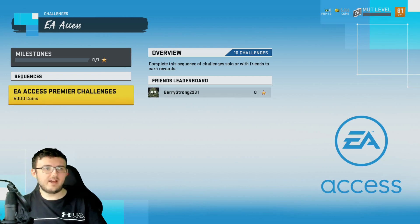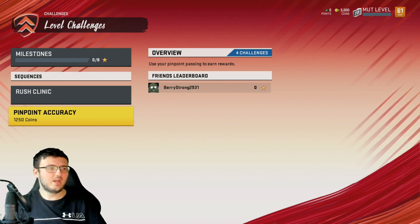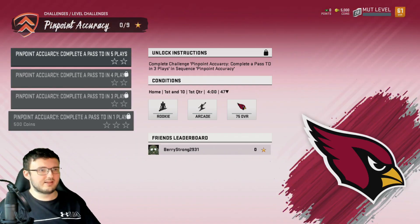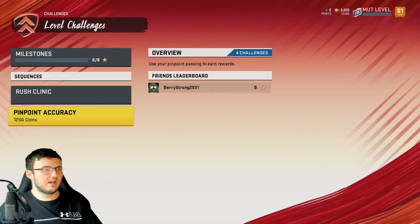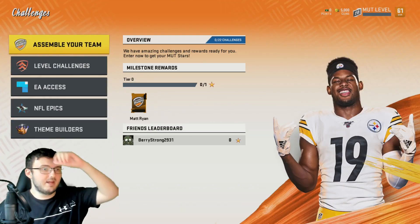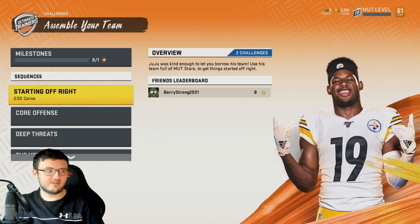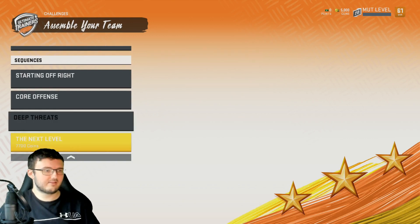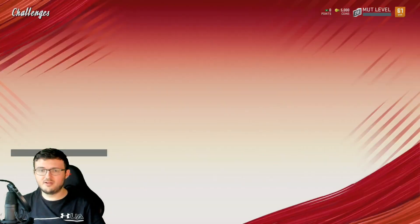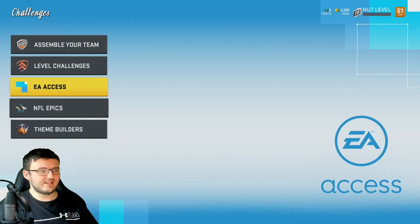Going back to Theme Builders, we have no sequences right now because we did not select our Theme Builder yet, but we'll do that in one second. You do receive 5,000 coins for completing this, plus a star, which is going to help you out. We also have Pinpoint Accuracy, and as you go through that you get different rewards. Let's go ahead and go to Assemble Your Team — we have an amazing challenge with rewards starting off with core offense, deep threats, and things like that.